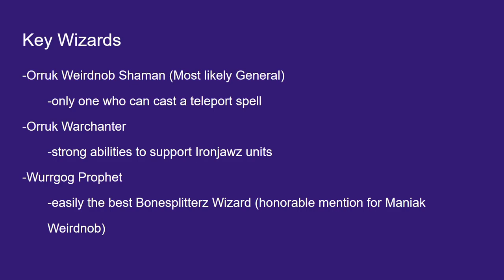Previously people were running Auric War Chanters as their generals with an Arcane Tome so they could cast the Great Big Green Hand of Gork too. But with the recent change to that artifact of power, you can't take a spell on it anymore. So we need the Weird Knob Shaman back. Having two War Chanters — one of which could teleport — was definitely better because you got all the other War Chanter abilities, but now we don't have that option.